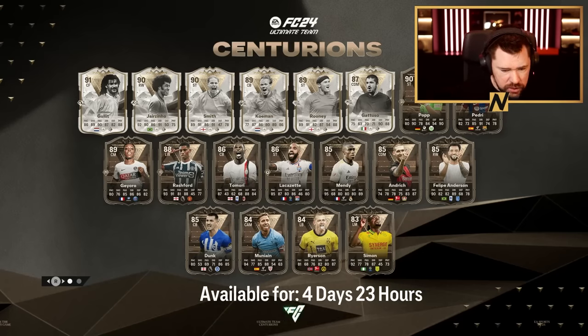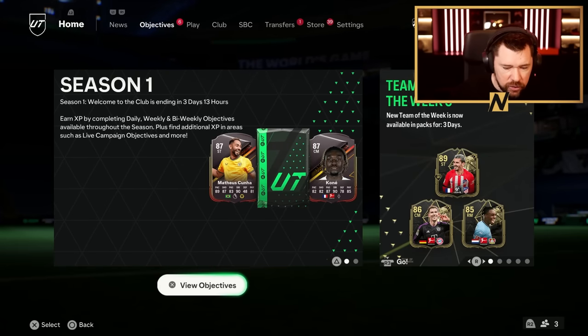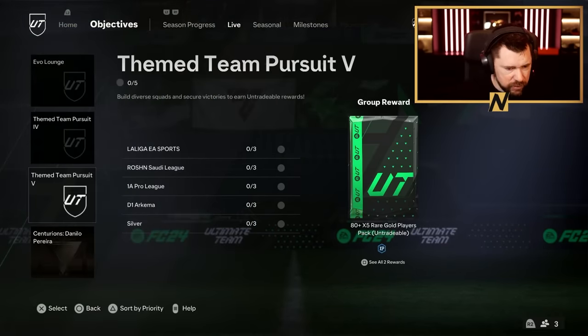We've got a mini-release: Ryerson, Dunk, Felipe Anderson, Lacazette. Was there an icon there? I missed it, but there is a mini-release here. The clock went back an hour, so the content release time has changed in the UK — hence probably why you think we've gone back, but we haven't really.